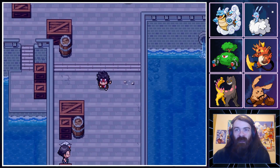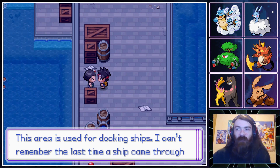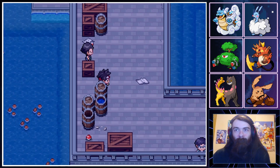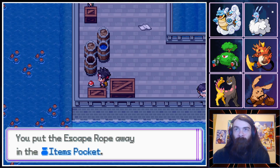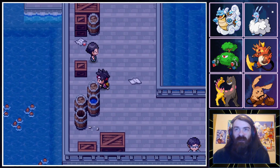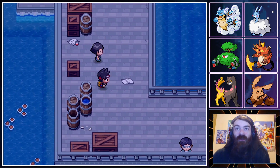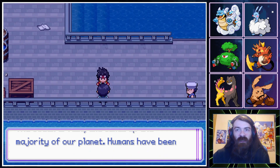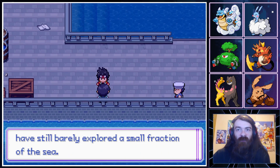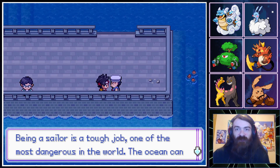What else do we have down here at the docks? This area is used for docking ships — I can't remember the last time a ship came through here. We have more items — an Escape Rope. And a Heart Scale in a barrel! We could maybe go back to the Move Reminder and see if Gira Gira can learn a Psychic-type move, though I'll probably forget.